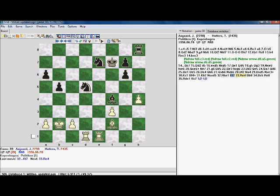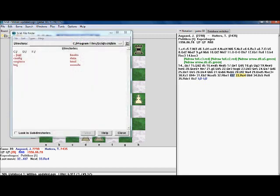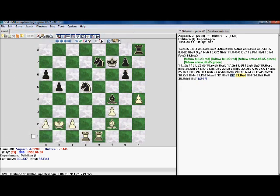In game 39 we've already got a rook sacrifice on c3. That demonstrates some of the power. You can do bookmarks, so you can bookmark a position and come back to it whenever you want. There's a file finder — books, databases, HTML, sounds. These are buttons for opening a new database and creating a new database.